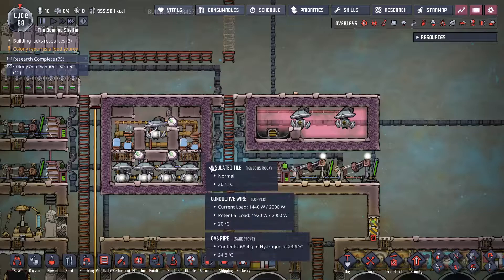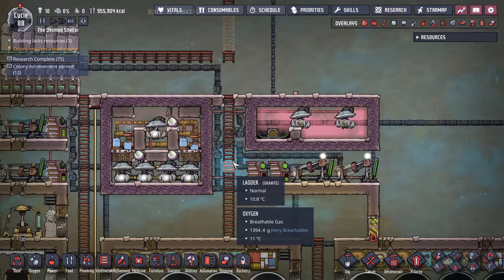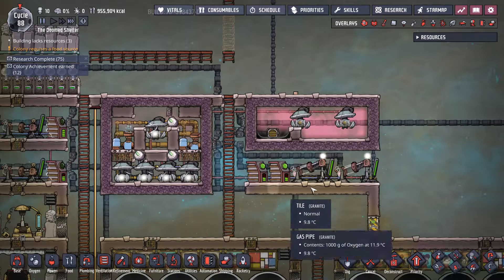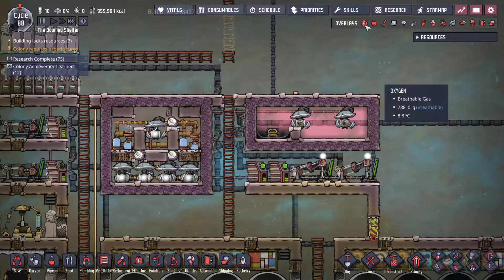Two electrolyzers, four oxygen pumps, and one hydrogen pump. Some places this is referred to as the half Rodriguez. What I like about it is you only need two hydrogen pumps and two batteries,